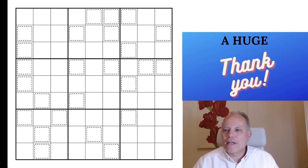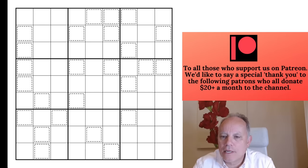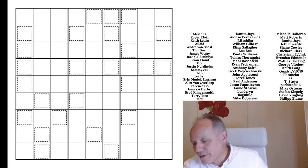Hello, welcome back to Cracking the Cryptic. Today's puzzle is called 'Why Not' by Easily Amused. It's got friendly cells and no given digits. I'm not sure how easy this is actually going to be — I might be being played for a fool here — anyway, we'll have a look.